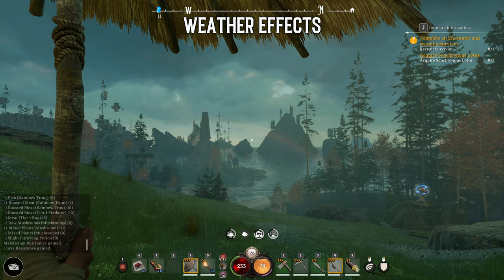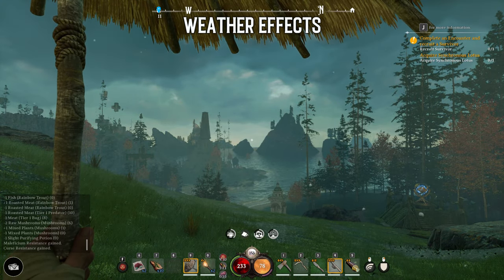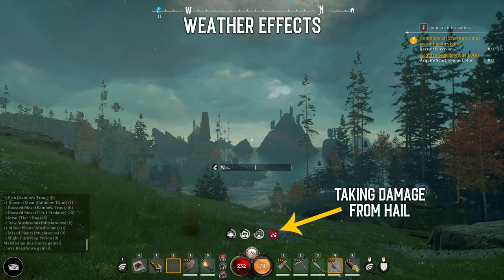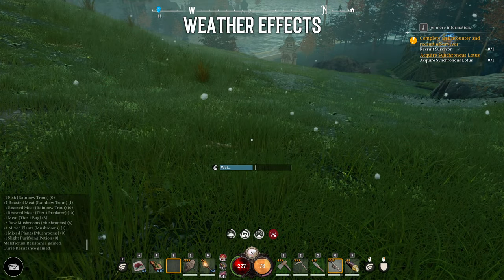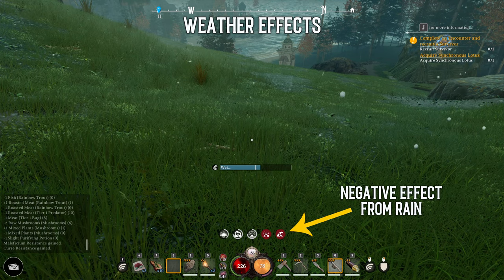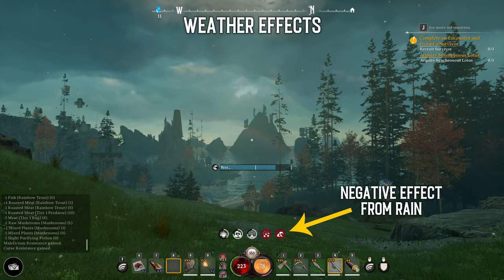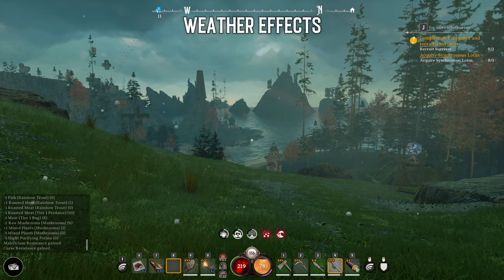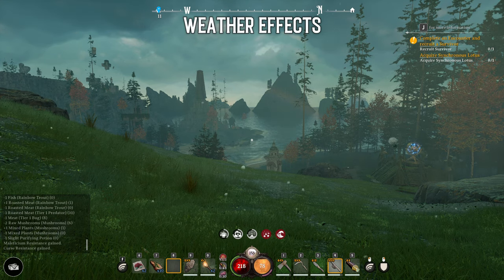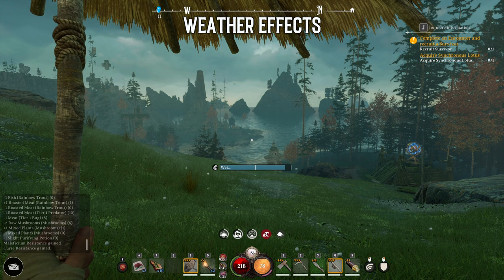There are of course also negative effects, and some of them can be caused by weather. Weather is actually a thing in game and it can either be based on the biome, like heat in the desert, or change throughout the day. If it suddenly starts to rain you get wet, which gives you a debuff. And should it start to hail, you actually take damage. You can either take shelter to protect yourself from the elements, or if you have already crafted one, use an umbrella to shield yourself from heat, rain and hail.